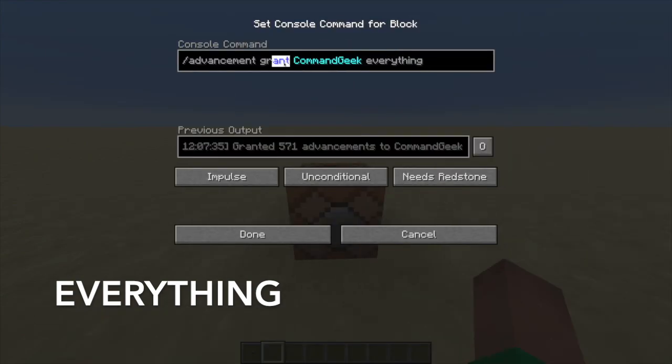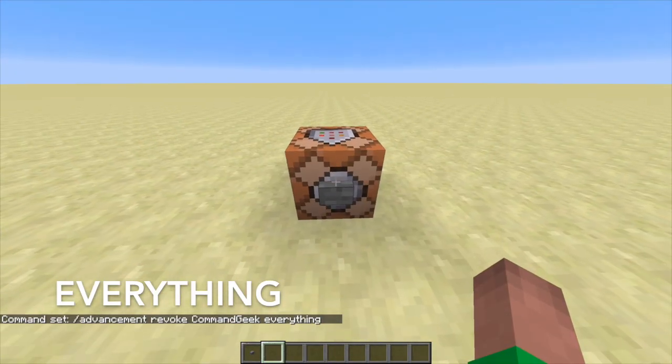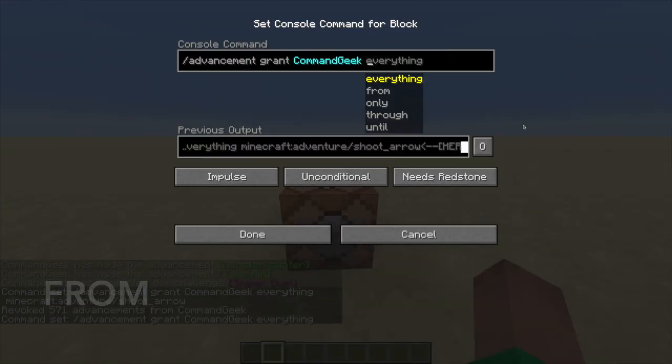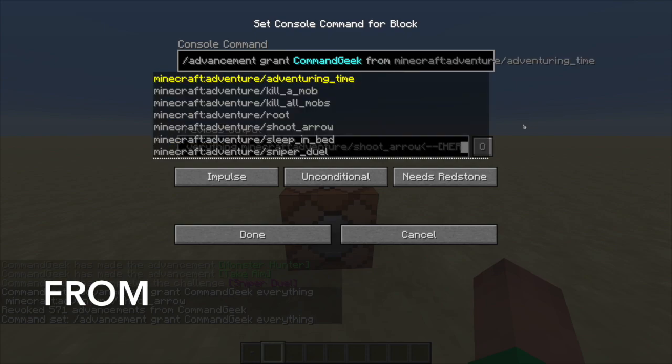I can also revoke every advancement by just writing revoke instead of grant. If we power this now, you'll notice I have no advancements anymore. After everything comes from, and after from you have to specify which advancement you want to give.